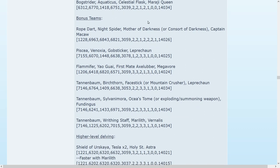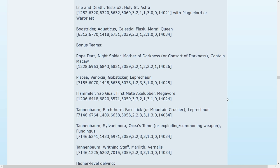I have some bonus teams here that are kind of experimental because I haven't tried them yet. Rope Dart, Night Spider, Mother of Darkness or Consort of Darkness, and Captain Macaw — it is a fantastic PvP team and can be used in this site. It is a little slow, but it loops like crazy and you might love it. A little slow for my taste. I also have a Picea team here, Yao Guai with Megavore, and three Tannenbaum teams — built around the idea that Tannenbaum does triple damage to entangled enemies, so I've got things here that will entangle them.